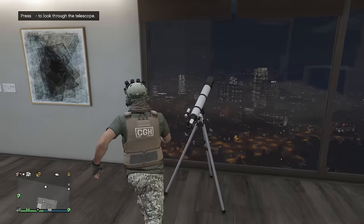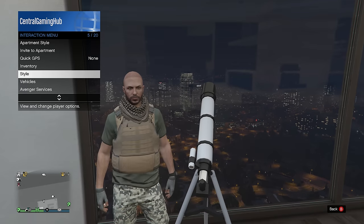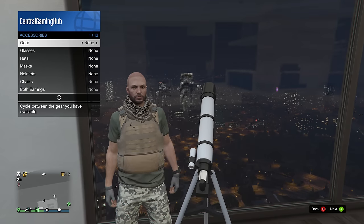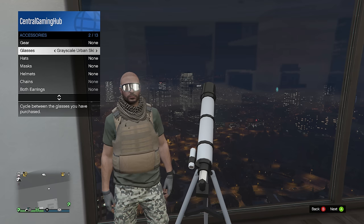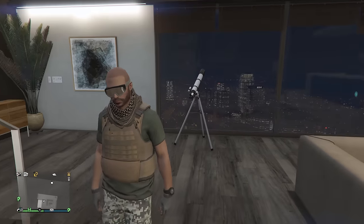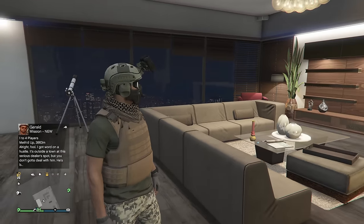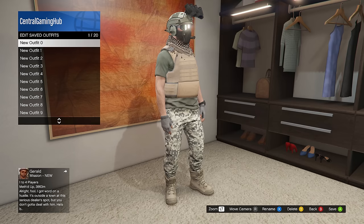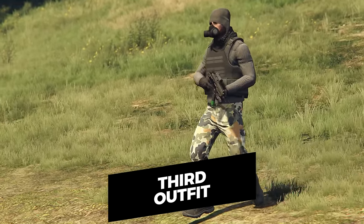Run at the telescope when you have the helmet and the half mask on and you should glitch. Once you're in this screen, all you have to do is switch to those gray goggles that we had before, then just walk away and you should have the glasses, helmet, and half mask all at the same time. It's a little bit different with the method but it still works the same way - then just go ahead and save it.